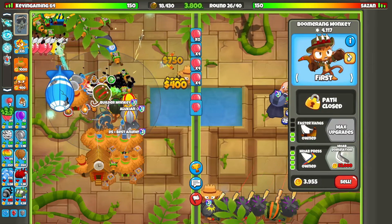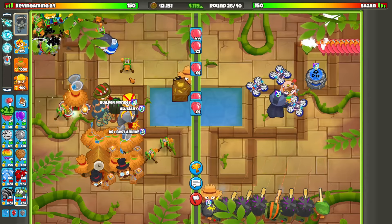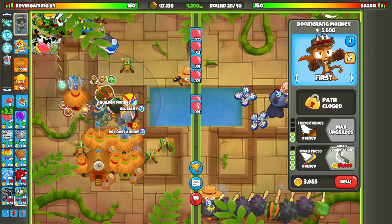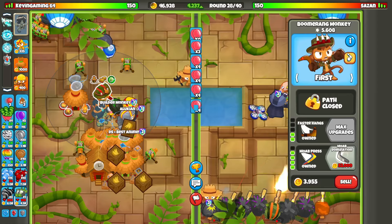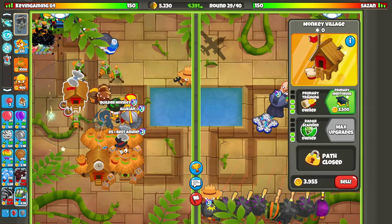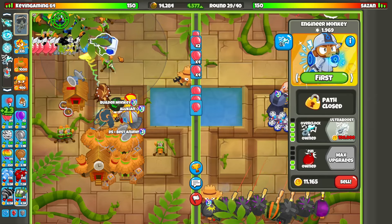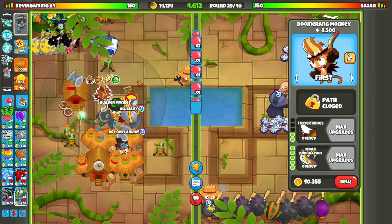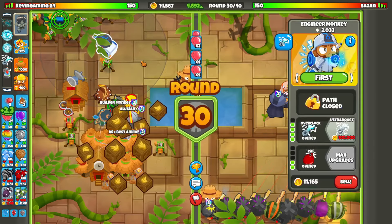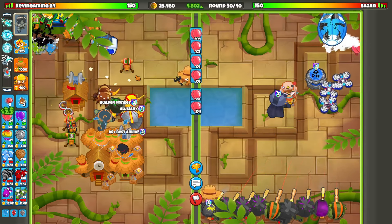I'm going to go for the upgrade to the Mod Domination. Mod Domination costs 52k, and the only other thing I need is the Ultra Boost all the way to x5. I want to get that up before we need to prepare for a better late-game advantage. There's the Mod Domination, ladies and gents — let's get it! Now I'm going for the Primary Training upgrade to give a little range to my Primaries. All we need now is to get that Ultra Boost up.